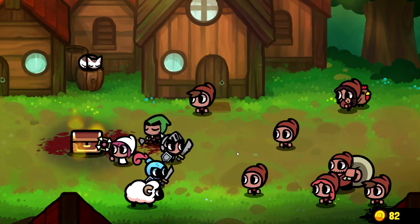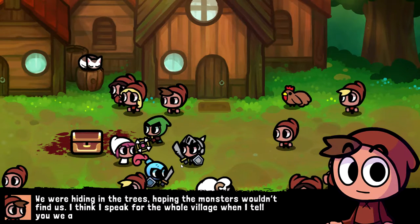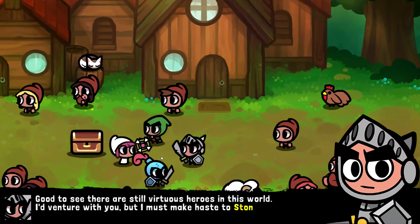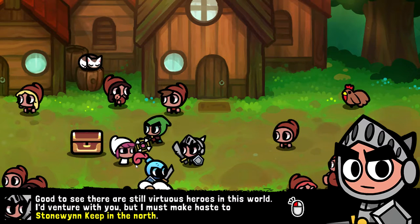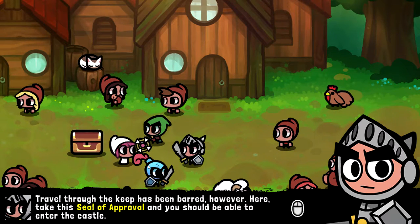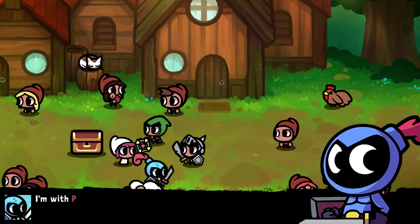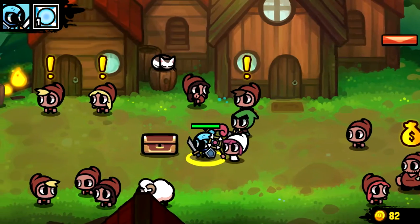Victory! Some hardy villagers survived hiding in the trees. They thank us and the allied soldier takes his leave — I told you he would leave, he's an NPC. He gives us a seal to enter Stonewind Keep to the north. We should check if the villagers need help with anything — and it looks like we have quests available.